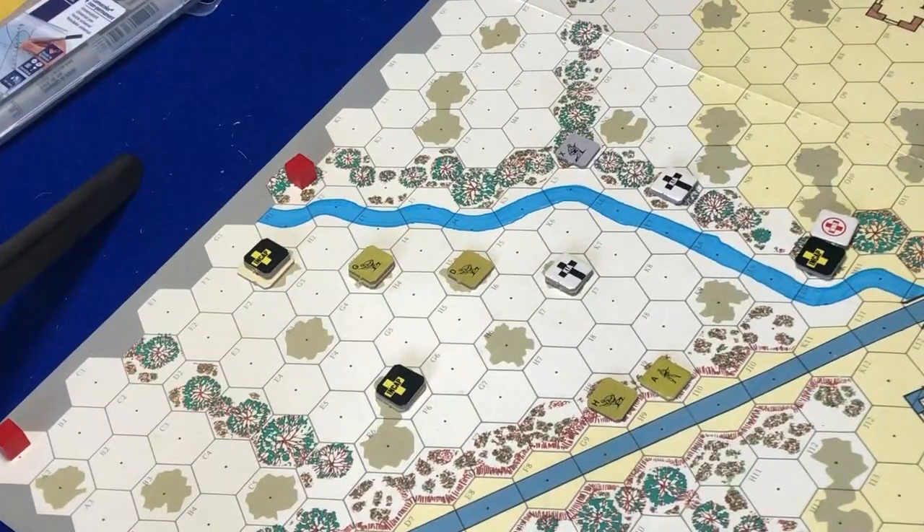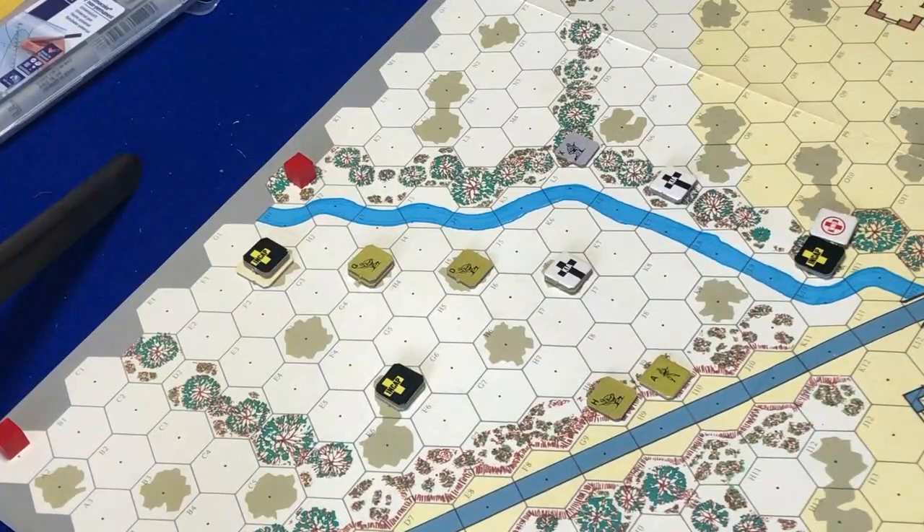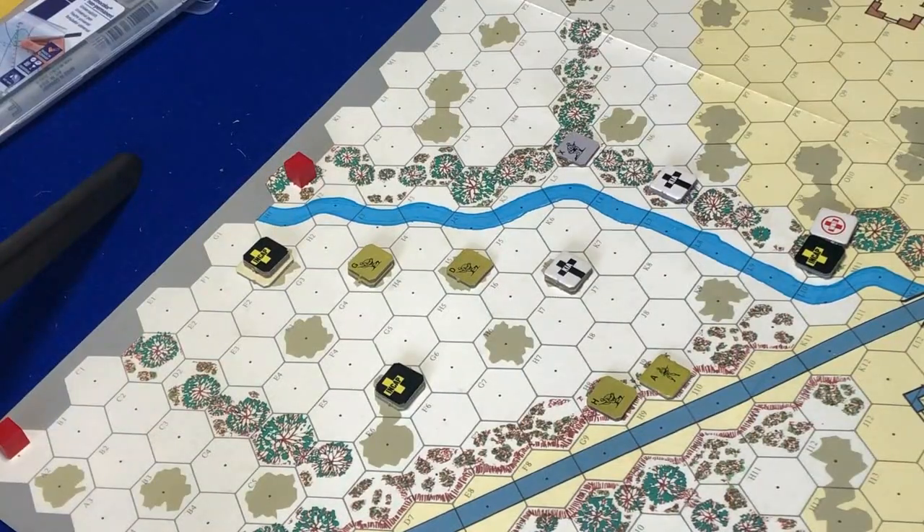We're in action rounds. The game gets split between what's called operations and actions. This is continuing in action rounds from the previous episodes. The first thing we determine is that all my men are aware, so there'll be an awareness step but as they're all aware we skip that and go straight into random events.